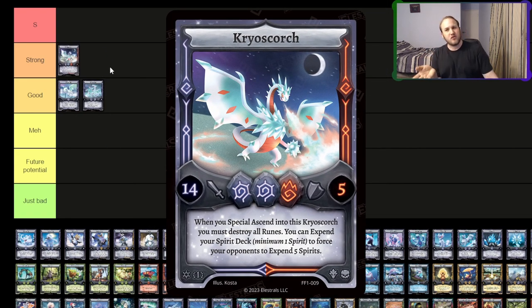Cryo Scorch I'm going to put in the strong category. I think it's great at finishing a game. It's pretty powerful, it's got big stats, and even if you don't go all-in with it or it's hard to send into, the option's always there to just dump your Spirit deck and then attack for three more. So I think that's pretty strong as a finisher. You don't want it early game though, or the game is going to be kind of awkward to use.